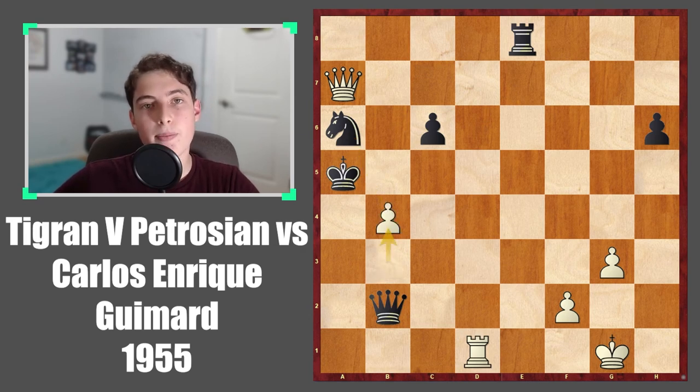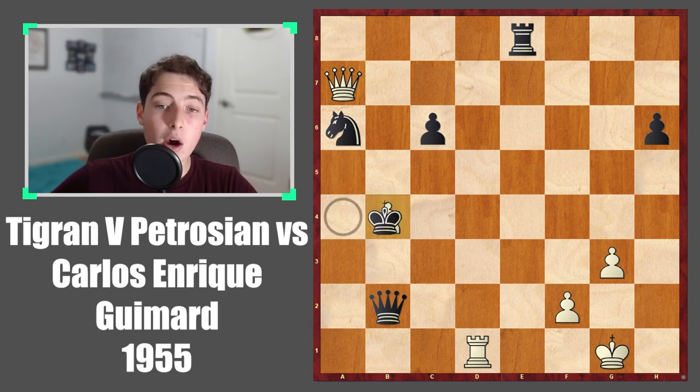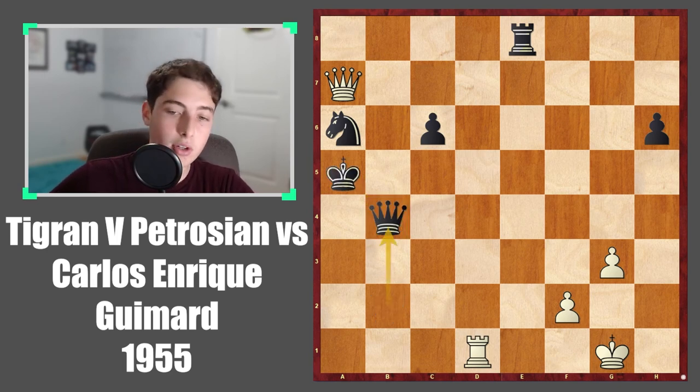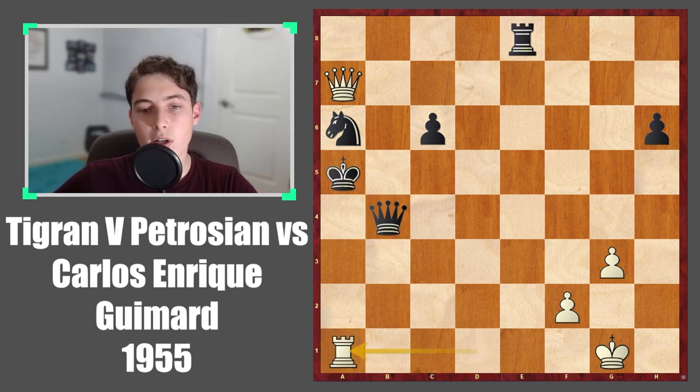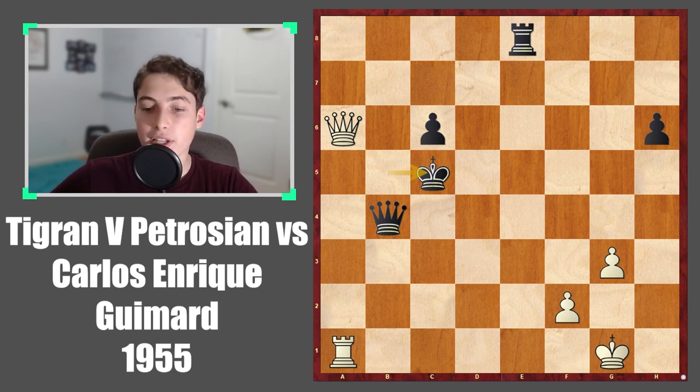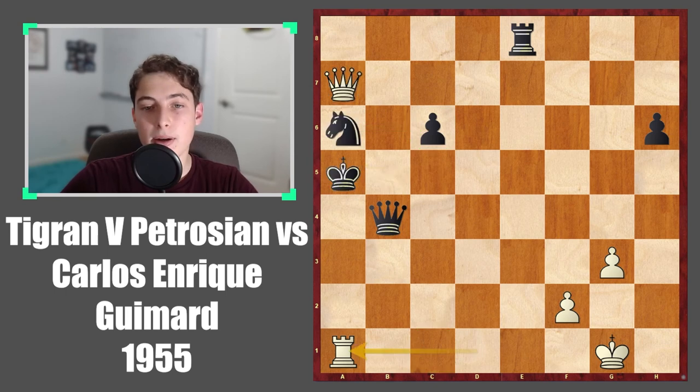Instead, play b4 — you throw this pawn at black, but you do it under your conditions. Because now, if black takes with the king, which is what was played, first queen takes rook to a1, followed by queen takes a6 — and this is game over. The attack will continue in a very nice and crushing manner for white.